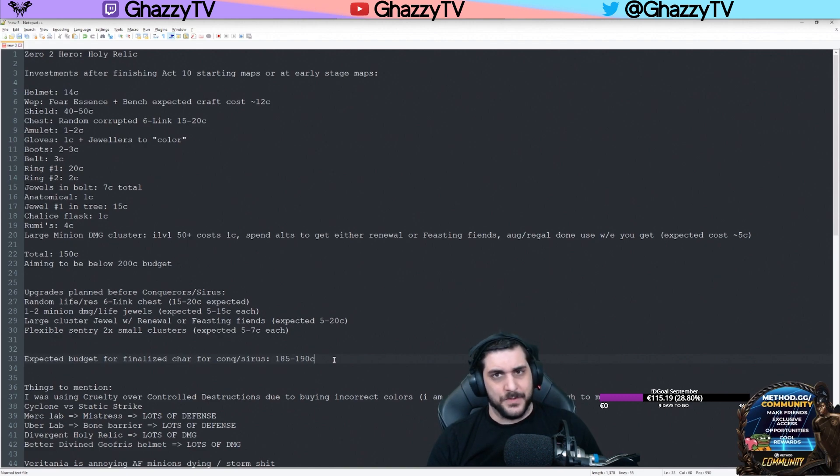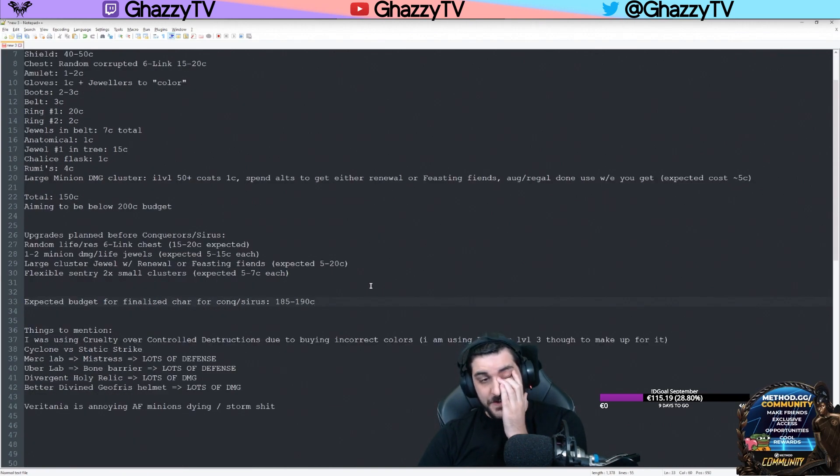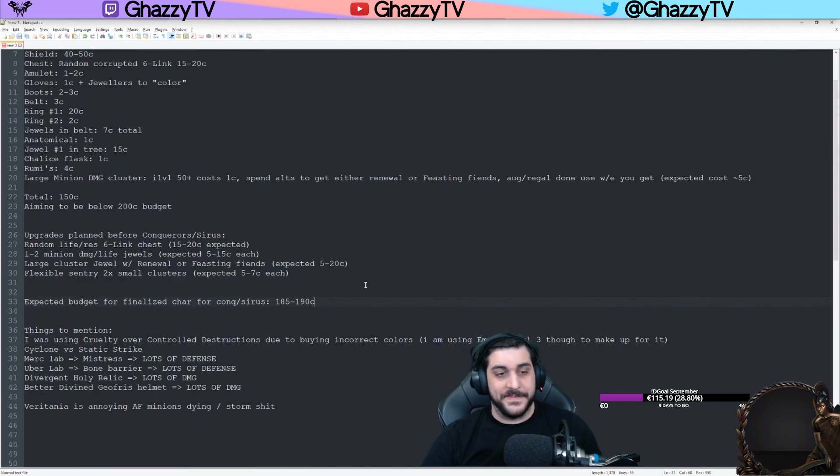Not too happy with the results, as you can see in the gameplay footage. I was using Cruelty support gem instead of Controlled Destructions — this was a change I did later, but I had already purchased a corrupted six-link so I couldn't change the colors. I did use an Empower level 3 to make up for this. I was also using Cold Penetration instead of Hypothermia, which I think I should have changed, but since I didn't want to buy a leveled one and would have to re-level it, I decided to keep using Cold Penetration.